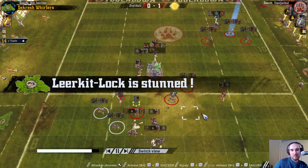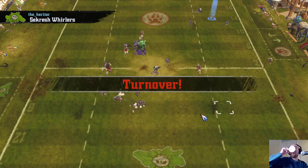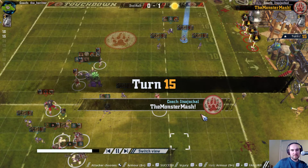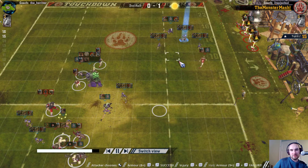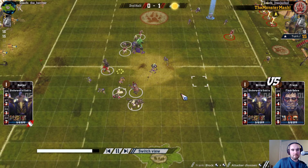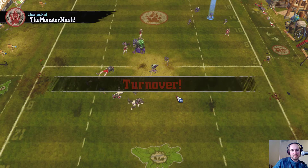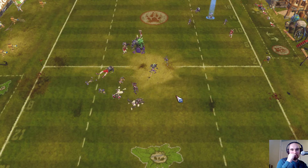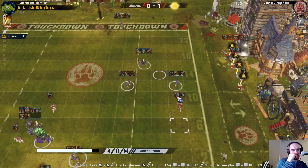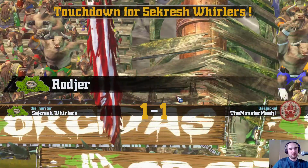Both down - that's a stun for my lineman and just a knockdown on the wolf. Left with two rerolls for the last two turns in case I get stuck and really need to make sure I score. I have to take a both down on that two-dice block. I just run this in - didn't want to take any risks with not scoring. And we do make it 1-1.